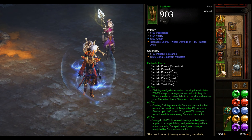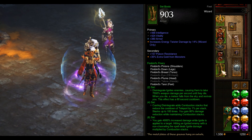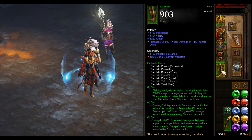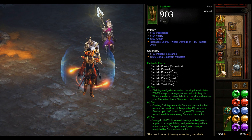And then finally, the six-piece bonus: You gain 4,000% increased damage while ignite is applied to a target. Hitting an ignited enemy with a non-channeling fire spell deals ignite damage multiplied by combustion stacks.